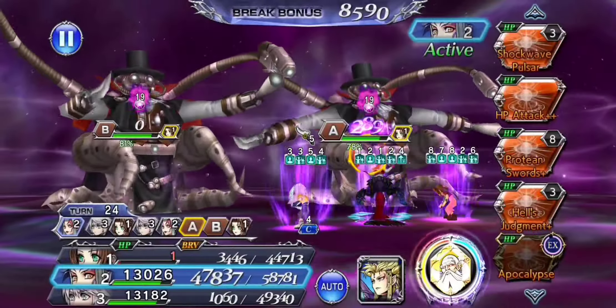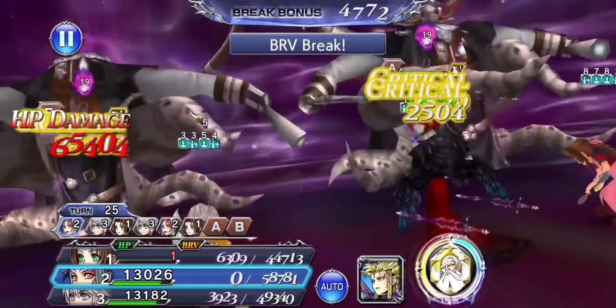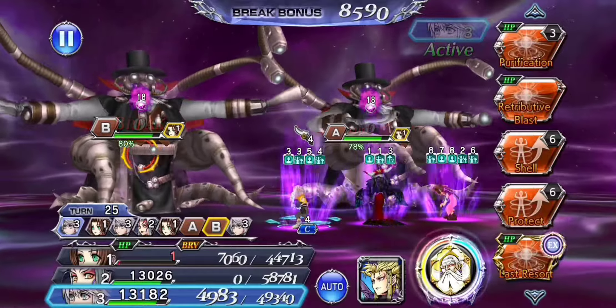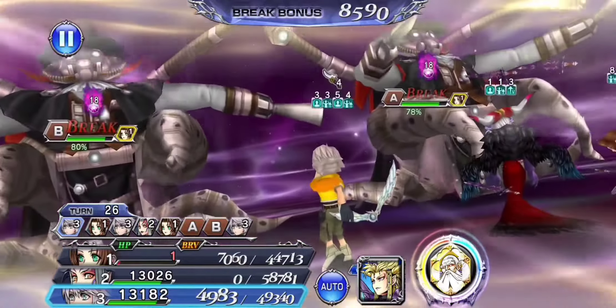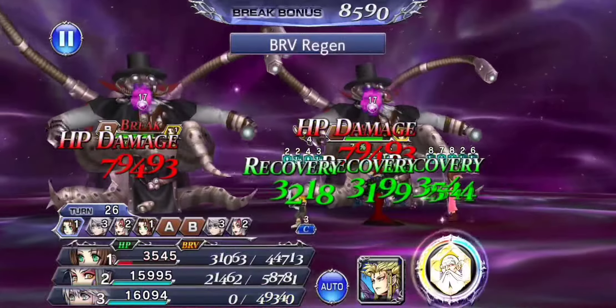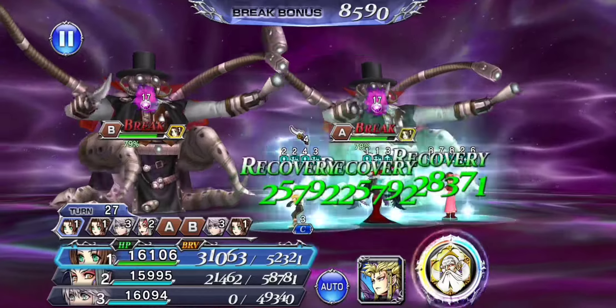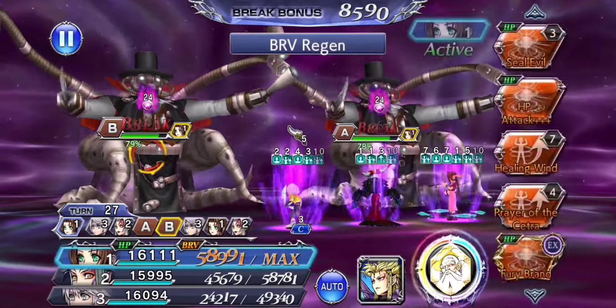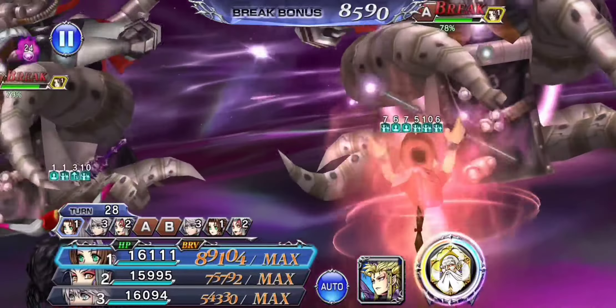The nice thing about this team is it's defensive enough that it can survive playing that safe game. I don't have to worry about these guys suddenly randomly killing us. Another thing with Ultimecia's rotation to keep in mind is her HP plus doesn't increase her EX charge when she's on her free EX turns, when she has the Griever Magic icon above her head. So basically always use a skill when that icon's up in order to get some EX charge.